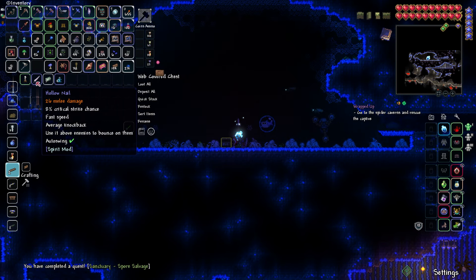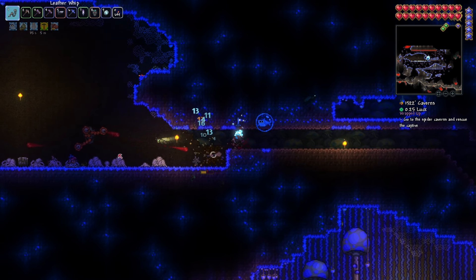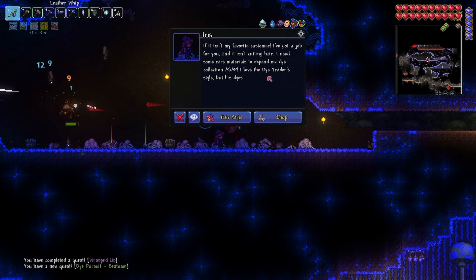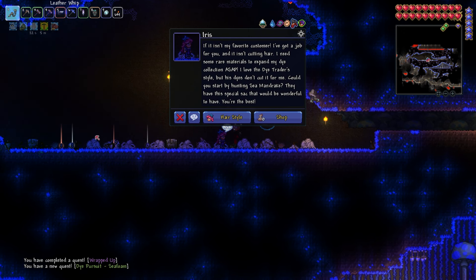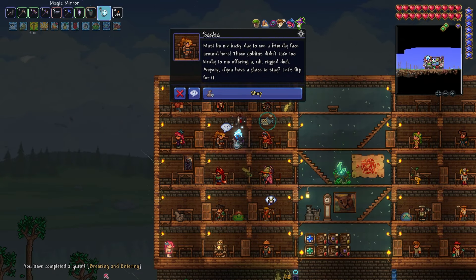Anything in here - web slinger, hollow nail. And would you look who it is - a web stylist! Hello, how are you? You have a quest for me too? If it isn't my favorite customer. I need some rare materials to expand my dye collection - Seaman Drake has a special sack that'd be wonderful to have. I'll help you with your sea drake sack, though normally I try to avoid that kind of thing.